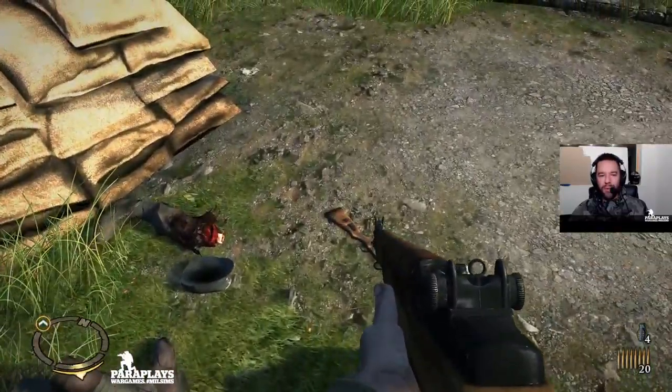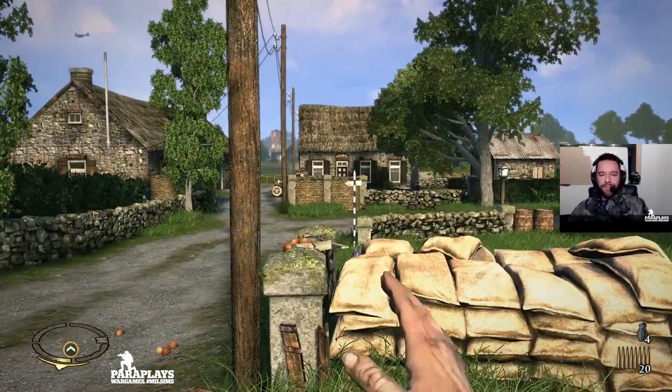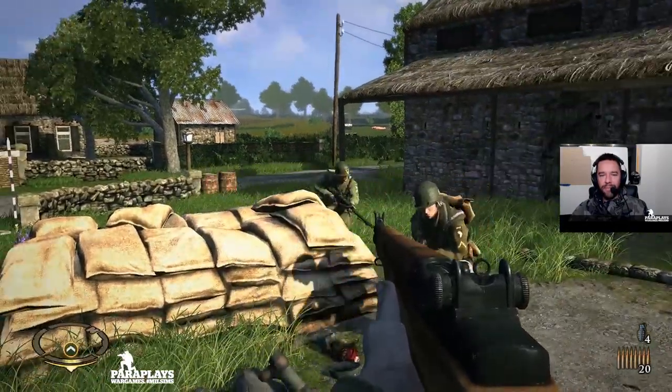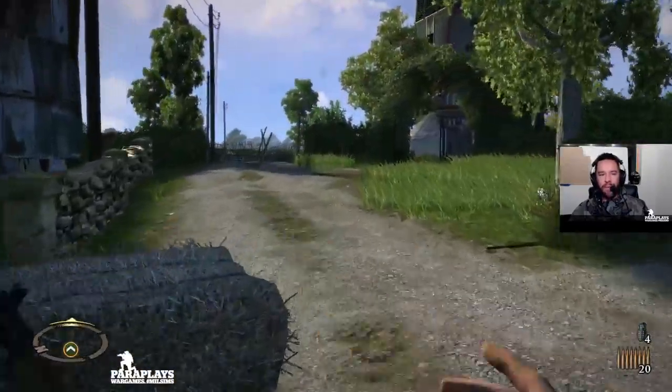As you can see we have gore and body parts now. So it's time for me to call them in. On me guys — as you can see there is actually wall vaulting now, which is really nice. Nice one guys. On me, on me my squad, get over here.